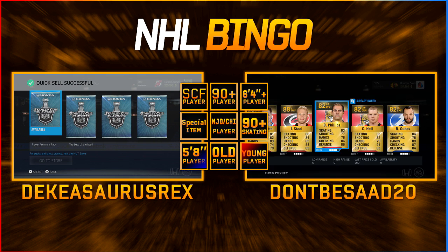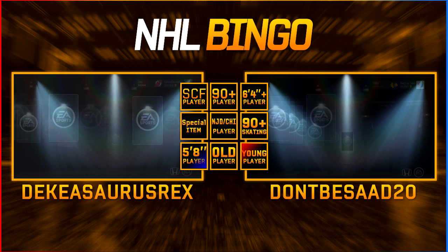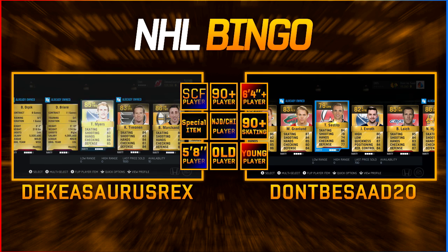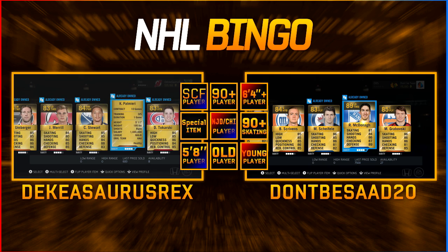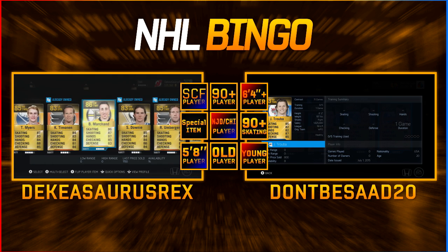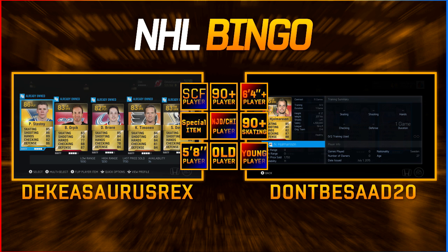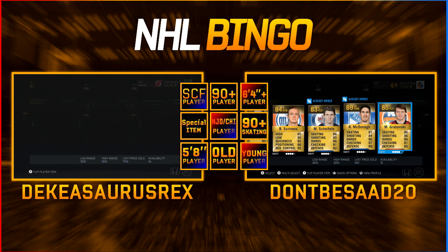I only got one thing that pack. Ready for the next one - three, two, one, go! I got Yalmerson - that's Stanley Cup Final. I got Tyler Myers, he's going for my six-foot-plus. I got Cito who's New Jersey Devils, and Yalmerson for Stanley Cup Final. Palmieri who's now a Devil - I need a young player. Jacob Trubo, does that count? 20 and under - yes it does! I just won! I got three in a row - Devil, young player, and Stanley Cup Final player across the middle.